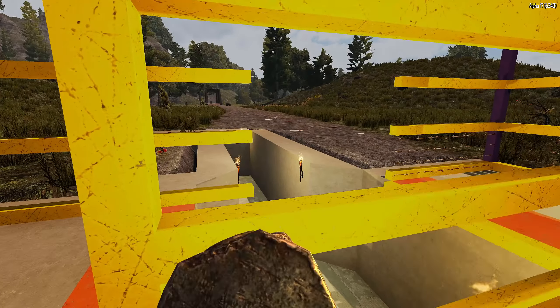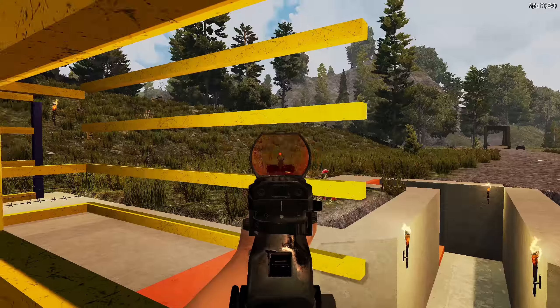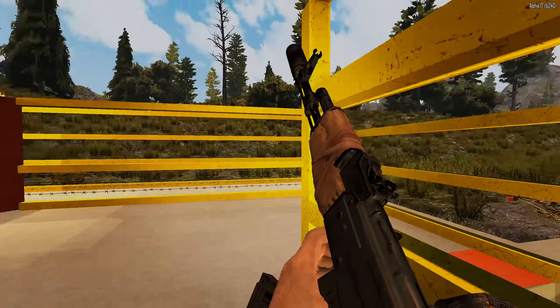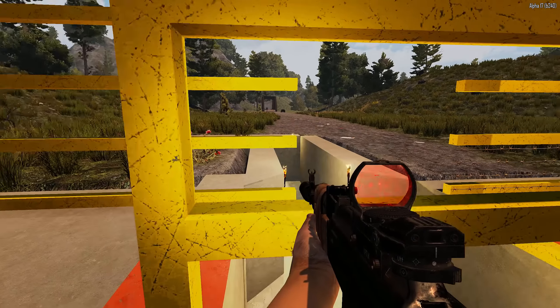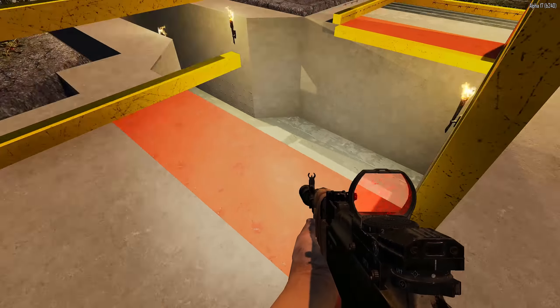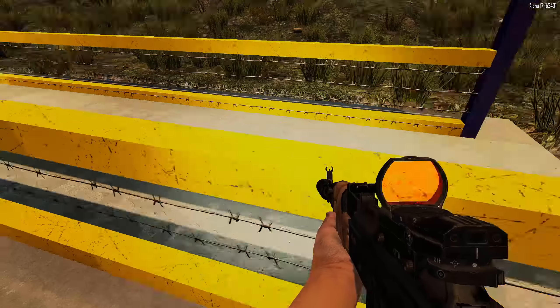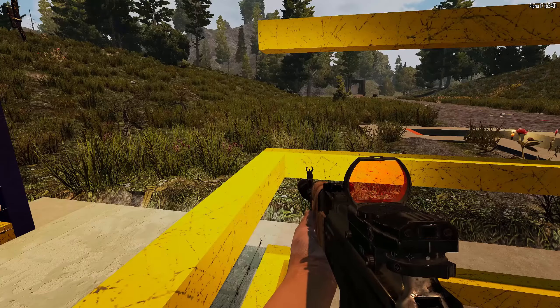We are using barbed wire to slow them down so that they don't just run past. We want them to go slow so we can stand here and bash them. If we have a sledgehammer we can just whack them as well. At the end they should be coming here and falling down. The aim is to melee them here - it's a pretty simple, straightforward layout.